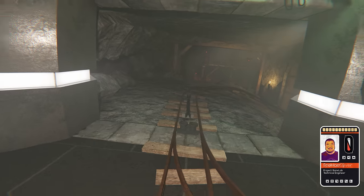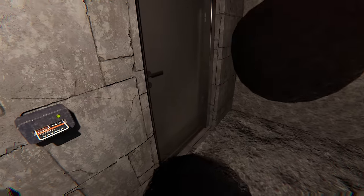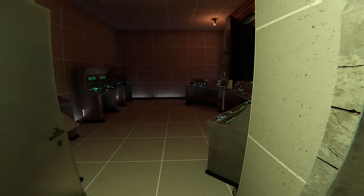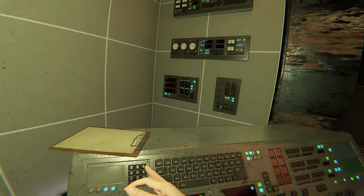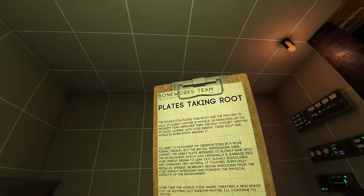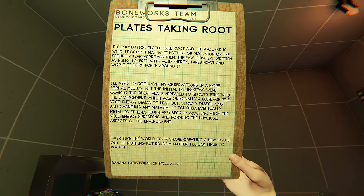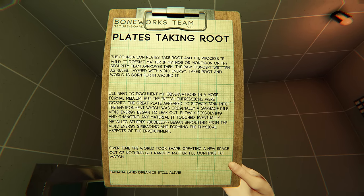Venturing further, I stumbled upon a hidden alcove concealed behind a rock, concealing a mysterious keycard reader. Activating it revealed a corridor leading to a surveillance room overlooking the ride's line. Inside, an array of computers hummed with unseen energy. Amongst the captivating equipment, a clipboard beckoned me, holding within it a revelation of epic proportions. The clipboard's words unveiled the Boneworks team's astonishing discovery: the foundation plates were taking root, birthing an entirely new world unfettered by the approvals of MythOS, Monogon, or the security team. The raw concept, intertwined with an extraordinary void energy, transformed the environment.